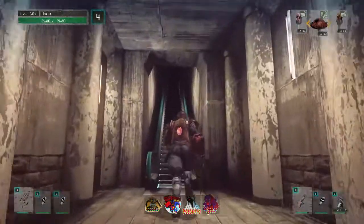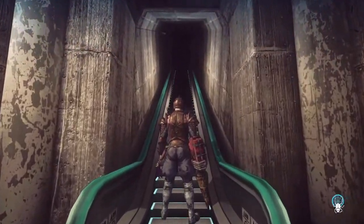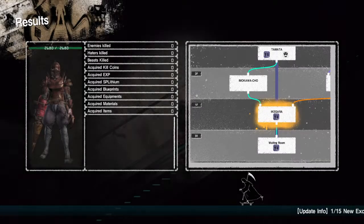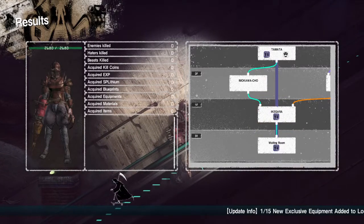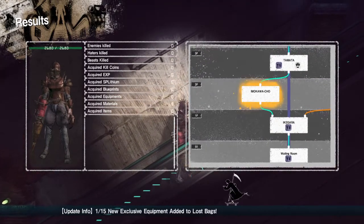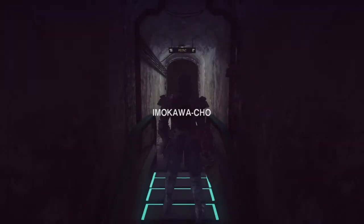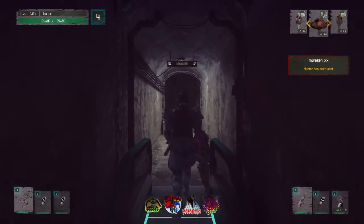Now quickly go up to floor 2 and show off the hater on that floor. So just a quick video separate from my let's play, voiced just to show off a kill coin farming group for anyone needing to farm kill coins quickly and efficiently and doesn't want to get into Tokyo Death Metro.